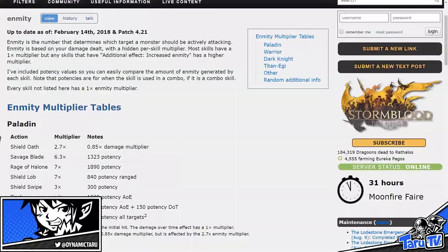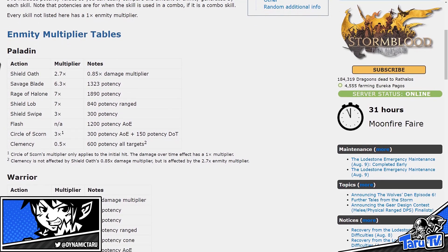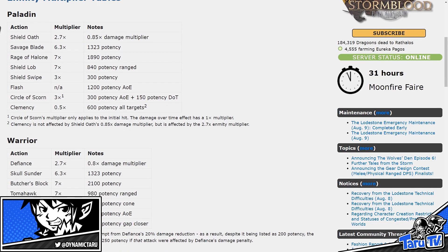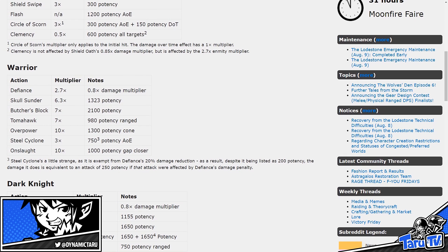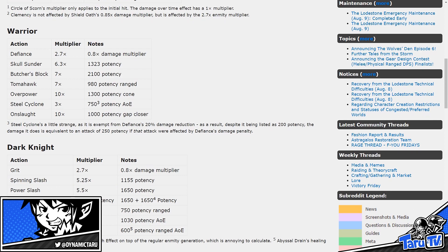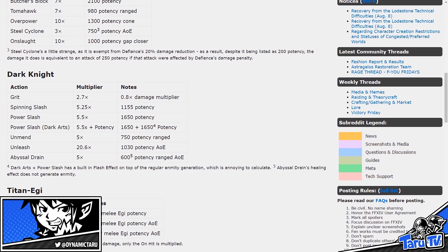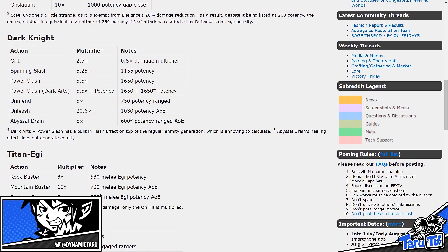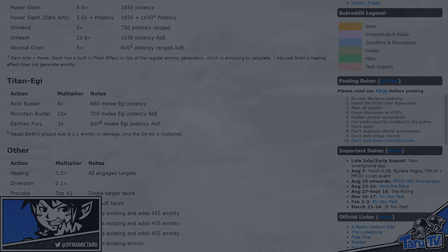On a final note, I'd like to reference the Reddit enmity chart as the main go-to point for current enmity values. These have been worked out and visualised in a numerical fashion, and are what I have based my rotations on in regards to generating high aggro in shorter timeframes. Every tank should have this bookmarked. That's all I got today guys, so if you have any questions or comments about this topic, please leave a comment below the video.